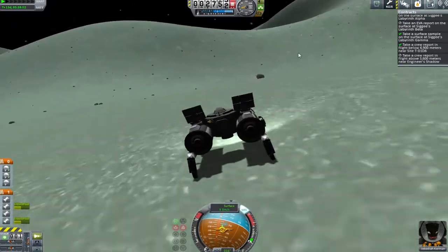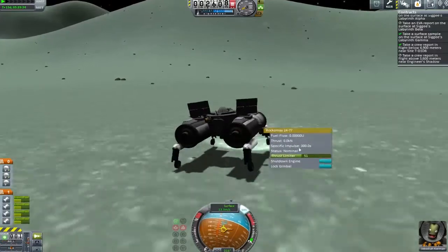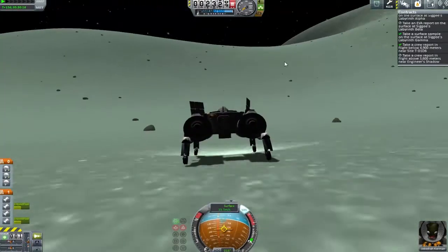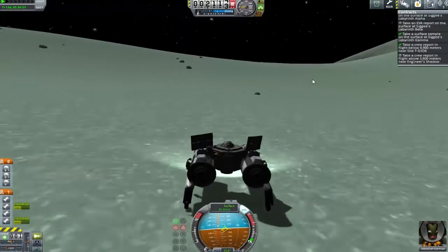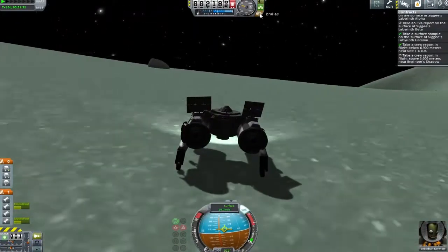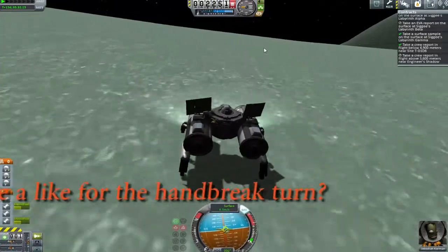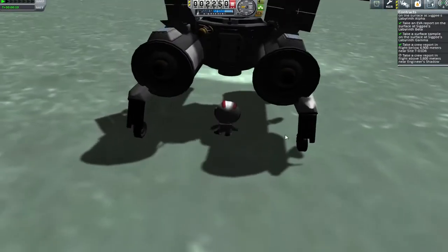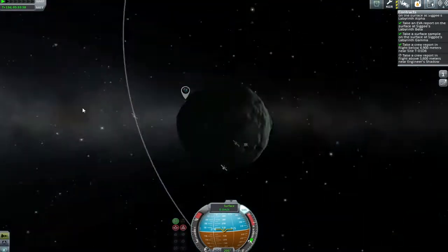Now I'm being ultra cautious, slamming the brakes on every now and then to make sure we don't get up to too high a speed. I'm constantly checking which engines are on and which are off, trying to keep my situational awareness up — because more than once with this design of craft I thought I was on one set of engines when I was actually on another. We've made our way to our third point in this area — two EVAs and a surface sample — which was an amazing little group to have, plus two crew reports elsewhere.